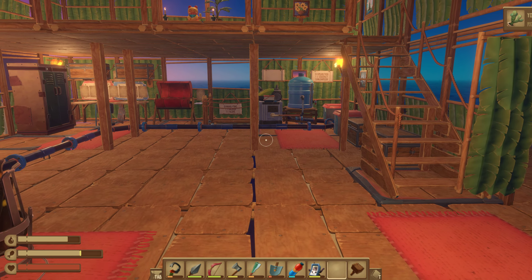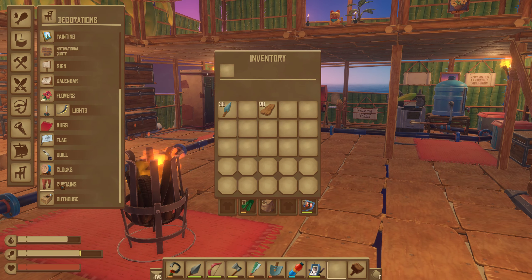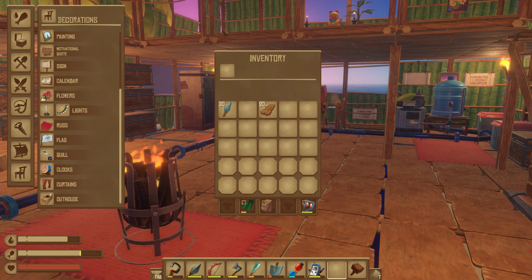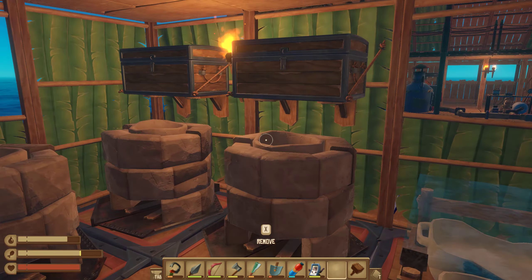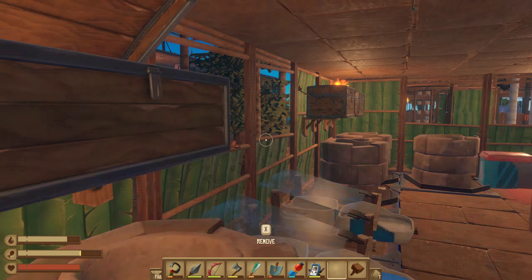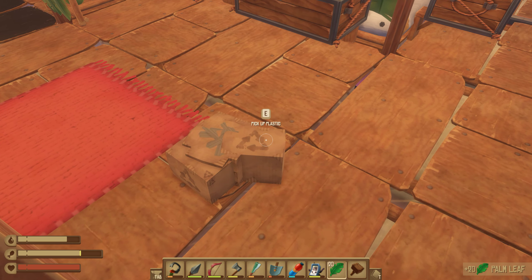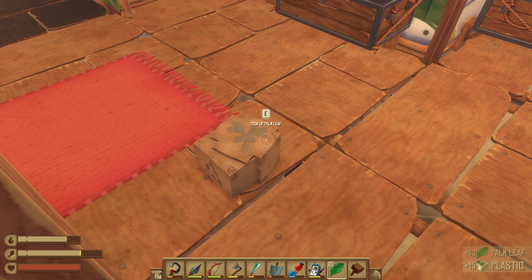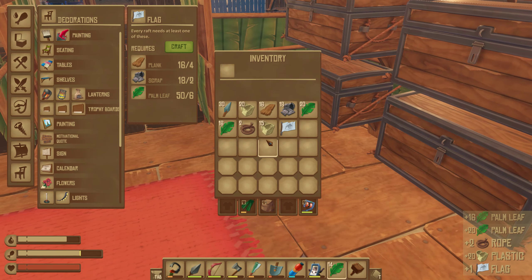All of this is here and you just craft it. I need to make some more of these things. The flag - I need scrap and I need some leaves too. Let me get some scrap, and some palm leaves - I'll take those too. Let's take them back.